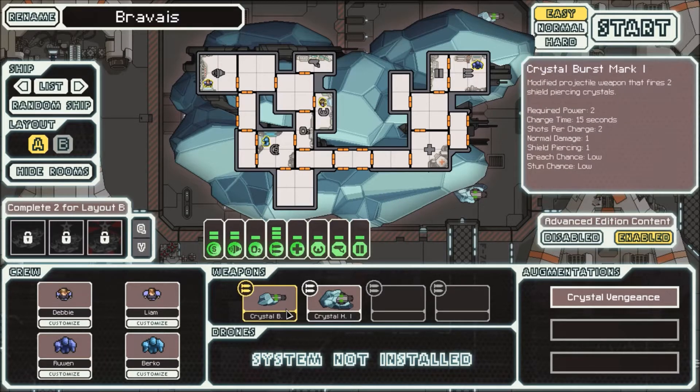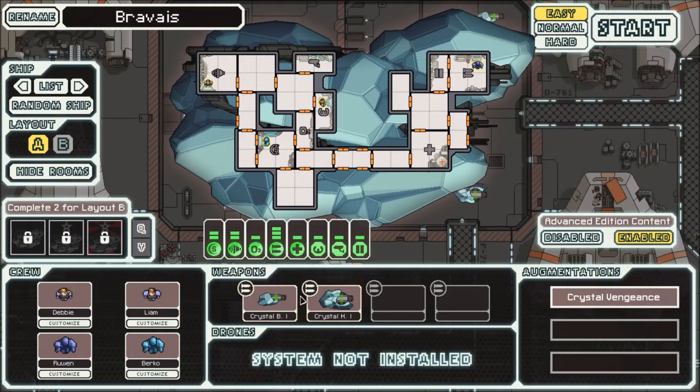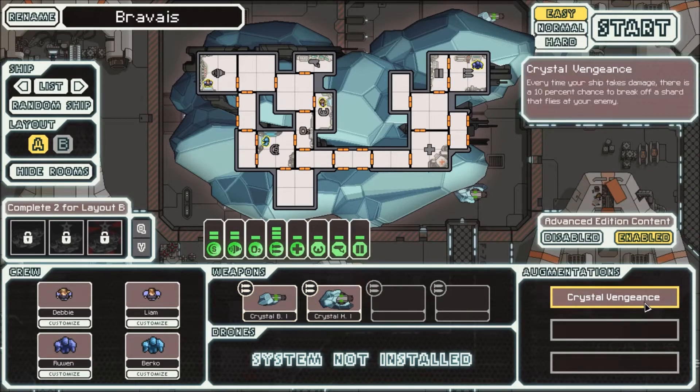We've got that first Mark 1 for the Crystal-ness — heavy Crystal Mark 1. It makes me wonder if there's Mark 2s for these, because I think that would be really cool to keep a full Crystal theme if we could. Except maybe for this. Maybe if we just get hit by Ions and stuff comes off, then we could get free damage — but it's when your ship actually takes damage.